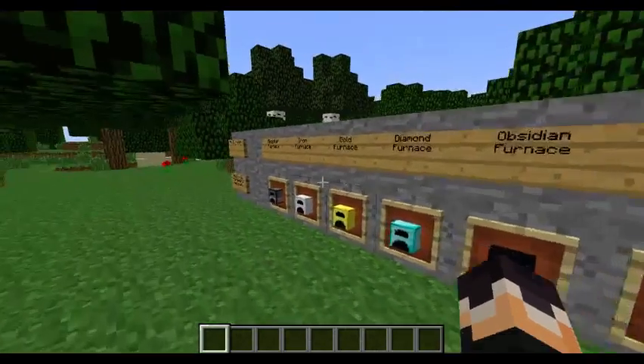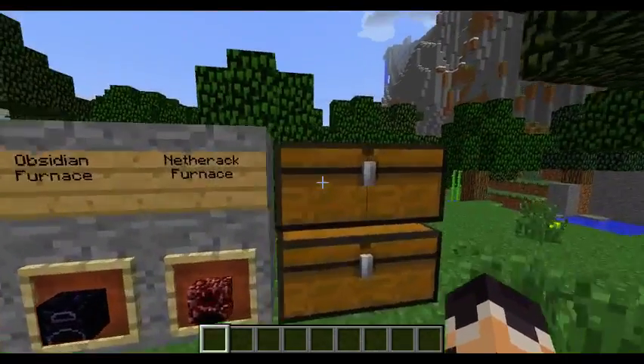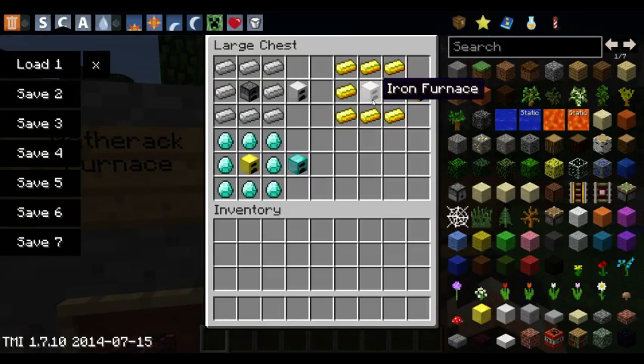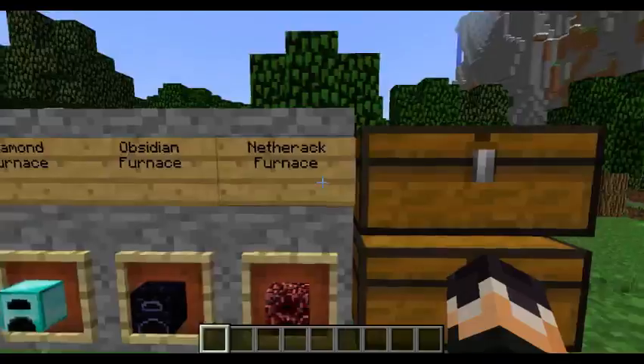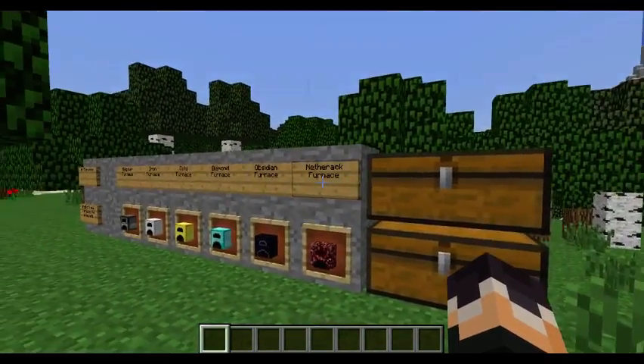The iron furnace is faster. Same with gold — gold is the iron furnace surrounded by gold, not the normal furnace. And then of course there's diamond as well. They don't have emerald.